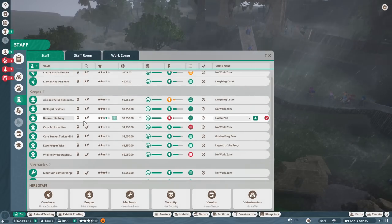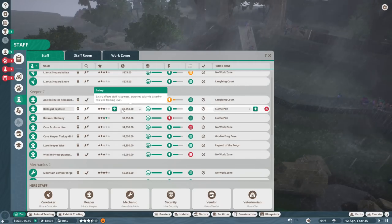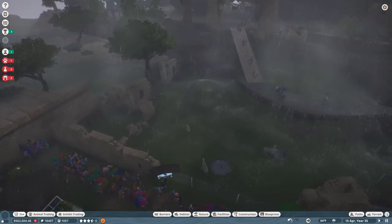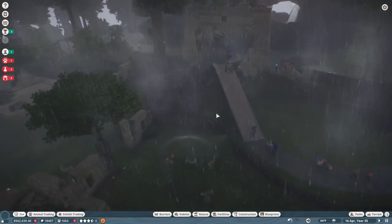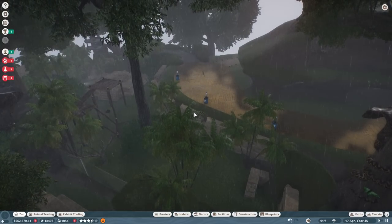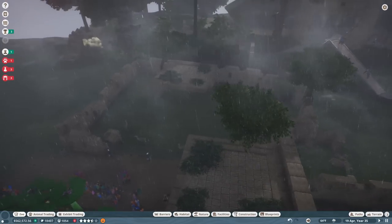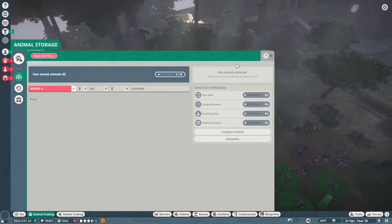We're going to need more llama keepers. We have a lot of keepers — let's make Bethany and Biologist Explorer assigned to the llama pen, and Wildlife Photographer too. With three people dedicated to scooping llama poop, we should make progress. We're also going to need to adopt yet another llama, which means expanding the llama area again. The guests are really thirsty, so we actually need a vendor over here — I want a whole section under this gigantic beautiful tree.